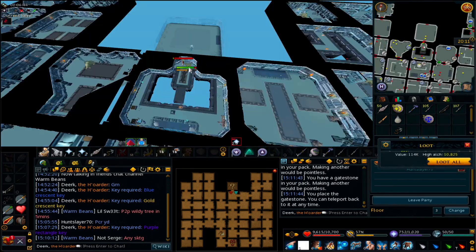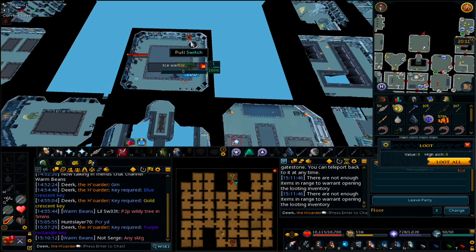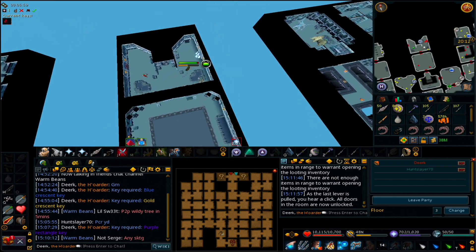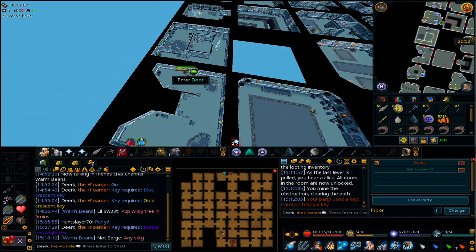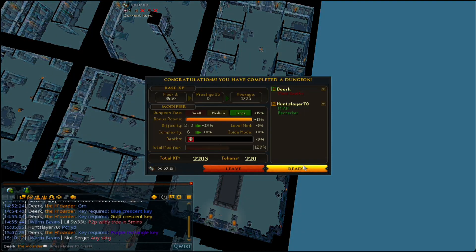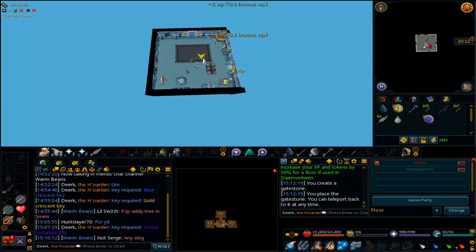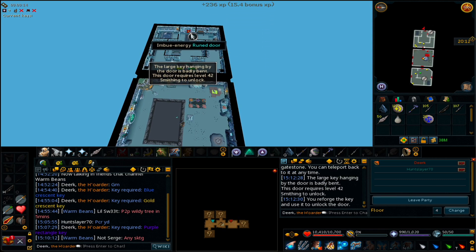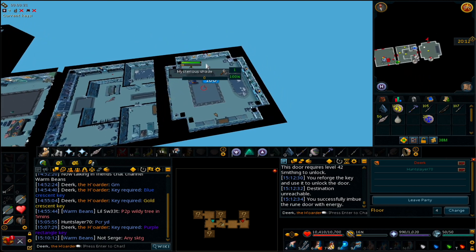I almost died from the wood cutting door. Terrible floor though. Yeah, unlucky. GT now. East. Green wedge home. Green wedge home, green try.